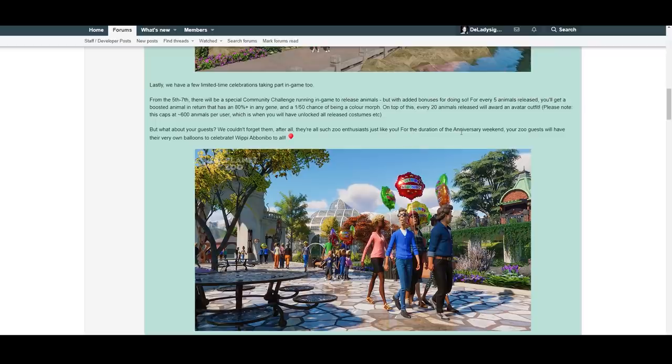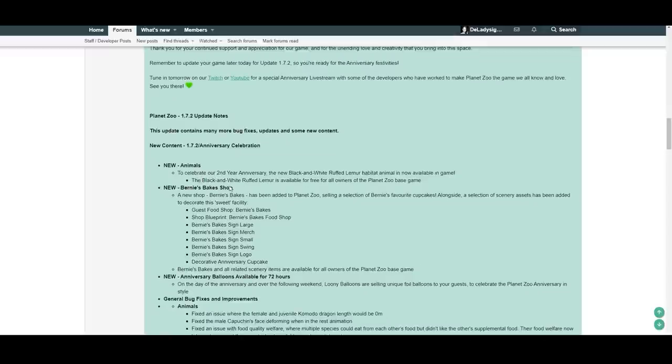For the duration of the anniversary weekend, all your zoo guests will have whippy animal balloons in the game. From the 5th to the 7th, there's a special community challenge to release animals with added bonuses — every 5 animals released gets you a boosted animal with an 80% gene boost and a 1-in-50 chance of being a color morph. Every 20 animals released awards an avatar outfit, capped at 600 animals per user, at which point you'll have unlocked all released costumes.